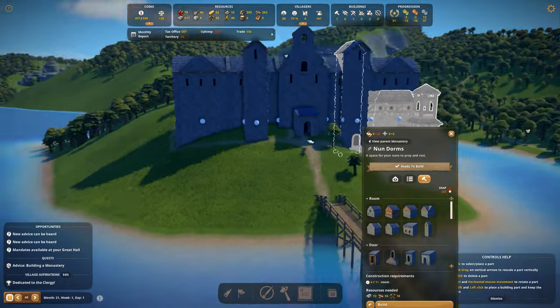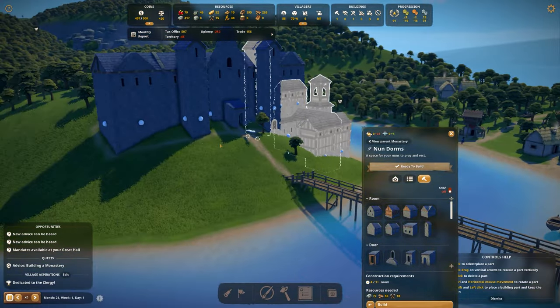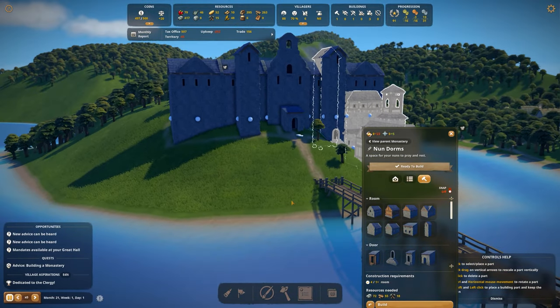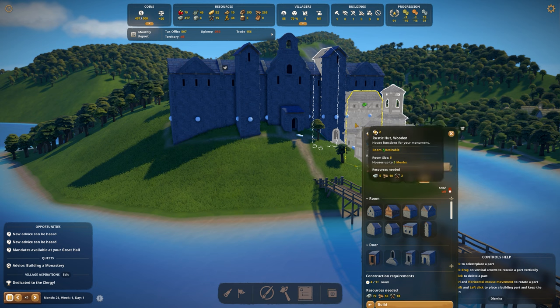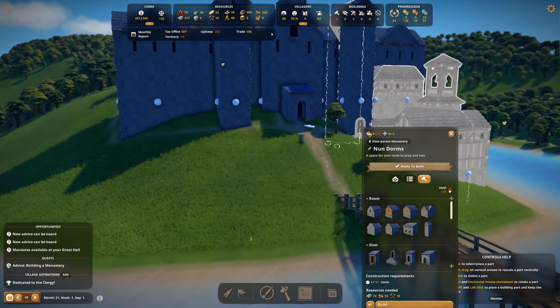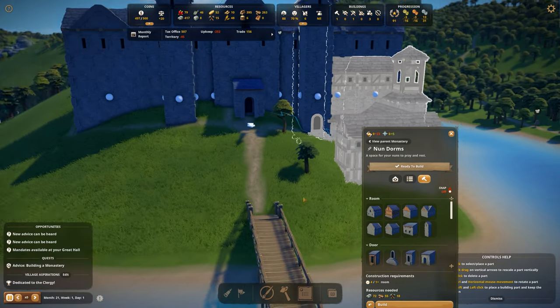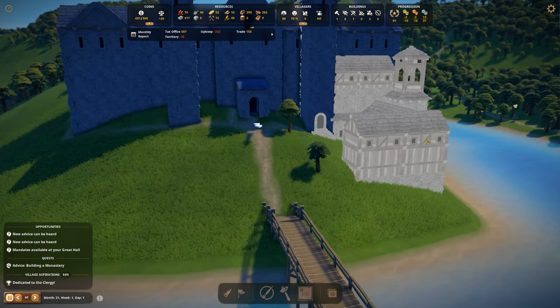I really liked the bell tower for the nun dorms, so I'm just going to add that one as well. I think if we add a little bit of these things, it almost feels like this is a castle and these smaller buildings are like little villages being built around it.